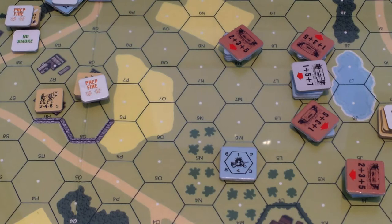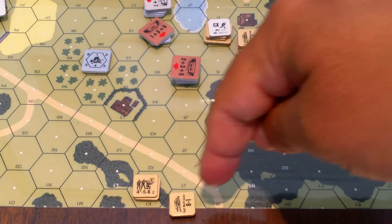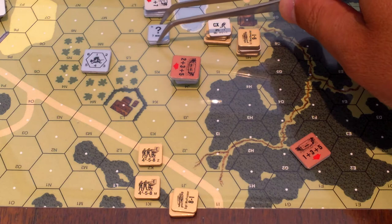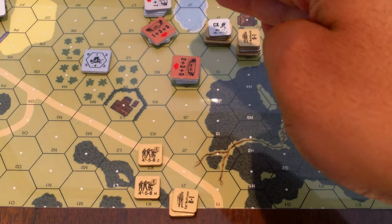That's the end of the prep fire phase. Time for the movement phase - it's time to do this assault. There's a unit in here that can see these guys, and if these guys move over here you can see them as well. I think I'm going to try to coax them into firing first, so this guy's just going to go one hex using normal movement. Let me remind myself as the German player what is in here - it's a four-four-seven.